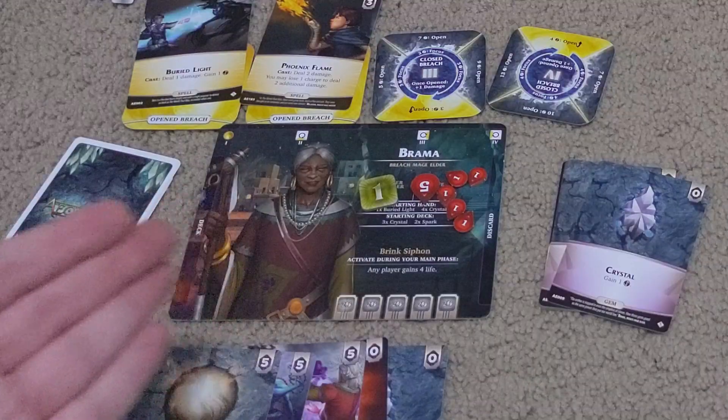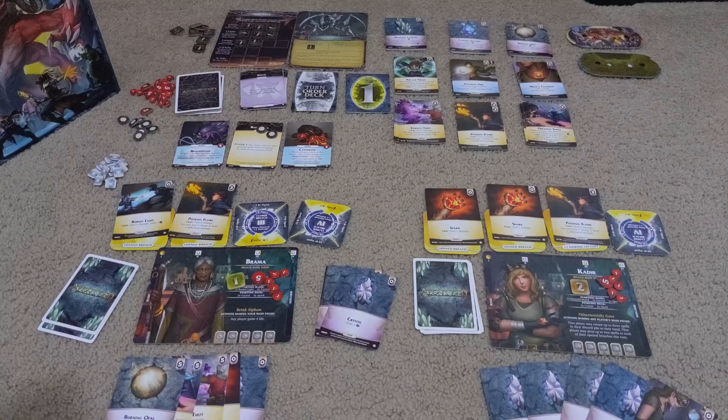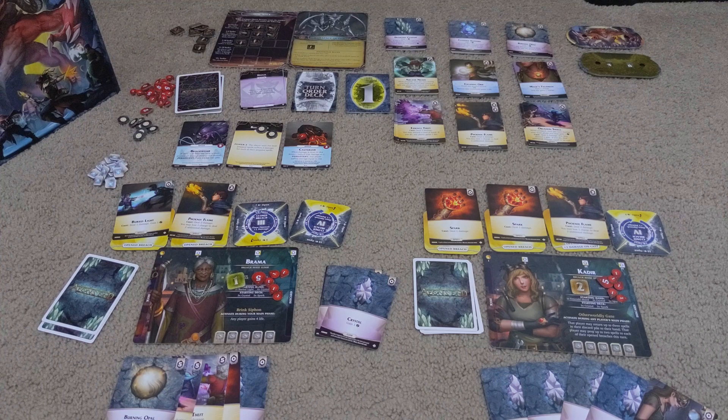Basic concept: Breach mages. They are defending the city of Gravehold from attack by the nemesis up there in the top left. Each of the nemeses can have their own unique attack patterns, but we'll get to how that works a bit later. You start out with five cards in your hand, five cards in your deck, but even among the breach mages their starting decks are unique, their special abilities are unique, and even the breaches and how much it takes to open them are unique. Giving them all a very different place in certain parts of the game, whether it be fighting certain nemeses or playing a certain role.